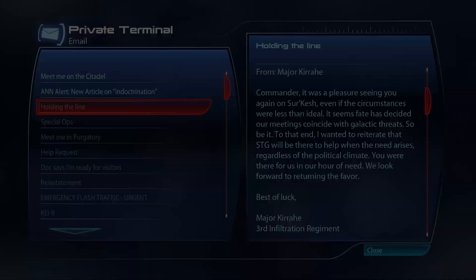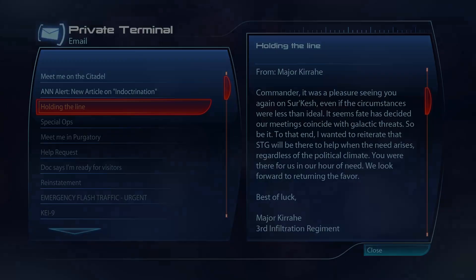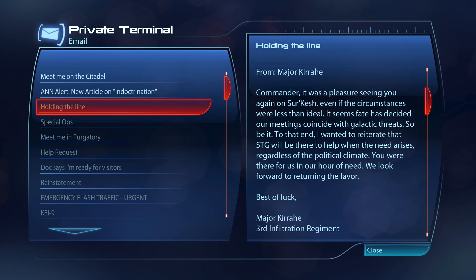Shepard will receive an email from Kirihei after the mission is over. The message is titled 'Holding the Line.' It reads: 'Commander, it was a pleasure seeing you again on Sur'Kesh, even if the circumstances were less than ideal. It seems fate has decided our meetings coincide with galactic threats. So be it. To that end, I want to reiterate that STG will be there to help when the need arises, regardless of the political climate. You were there for us in our hour of need. We look forward to returning the favor. Best of luck, Major Kirihei.'